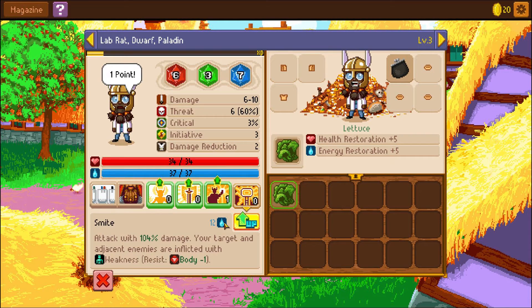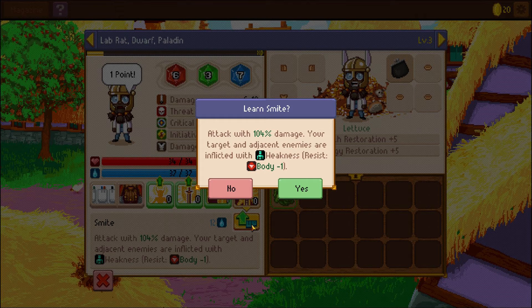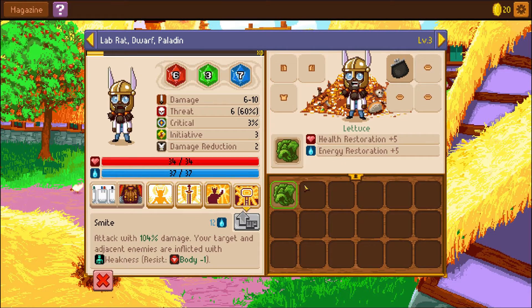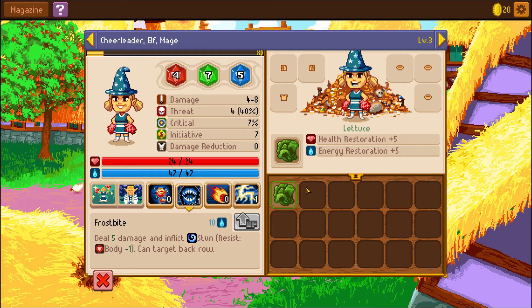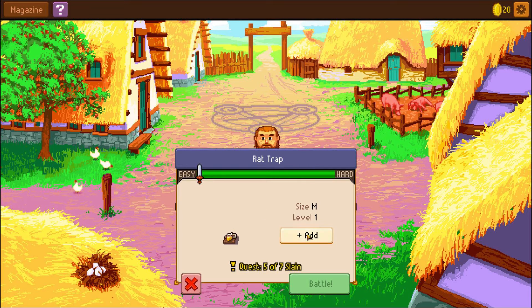We leveled again! Last time we took a heal, so this time let's take Smite. I thought I could equip lettuce — that would be amazing, walking around with my lettuce helmet. Let's take Frostbite because that's a single-target attack. So we've got two spells for each of them already. Have we completed the quest? I don't think we've completed it yet, so let's fight. I think we kill as many as possible every time.